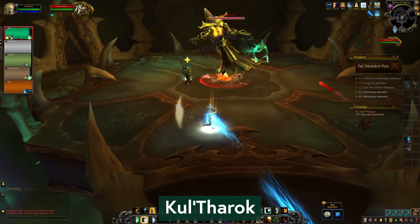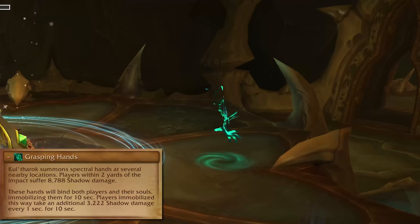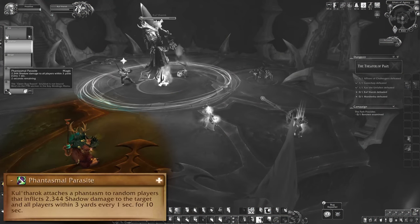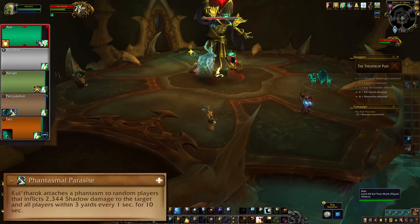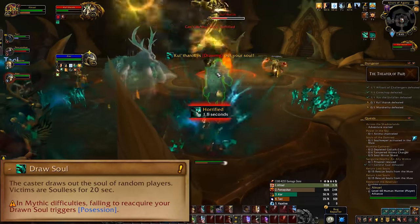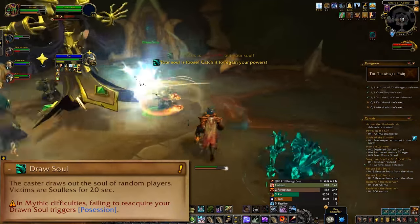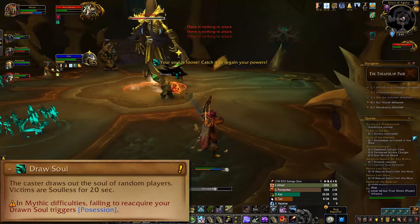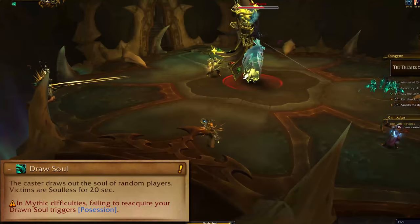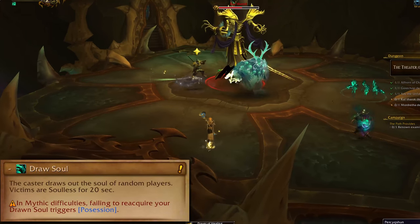Next up is Kultharok. He'll stay parked in the middle, but the tank's got to be in melee to avoid getting spectral reached. Little puddles of grasping hands will spawn in the room — keep out of those. He'll put Phantasmal Parasite on a few players, which is a magic debuff that pulses AoE. Spread out a little and wait for your healer to dispel you. Draw Soul will stun two players for a few seconds and then spawn a running soul with their models. Once you can move, you need to catch your soul to get it back. You get a nice damage buff when you get it, you get mind controlled if you don't, and you cannot attack or cast until you get it back — so you've really got nothing better to do than chase the thing. There's no need to click it; just running into it will do.